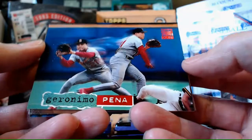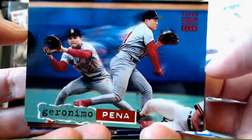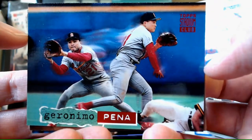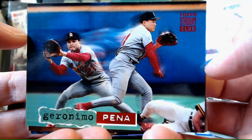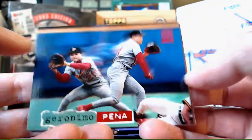Geronimo Pena - look, it's like double, like twinsies. It's a cool card, like those Upper Deck cards - I think there's a Rickey Henderson one, or Nolan Ryan, where it's three and one. Kind of cool.